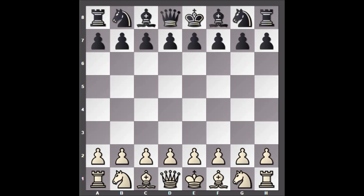Hello everyone, and welcome back to another brilliant chess game by Bobby Fischer. In this game, Bobby Fischer has the white pieces, and his opponent is not a very famous player — Jose Luis Bahiler. This game was played in 1970 in Madrid, Spain.